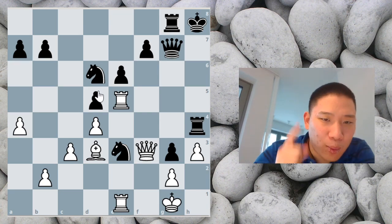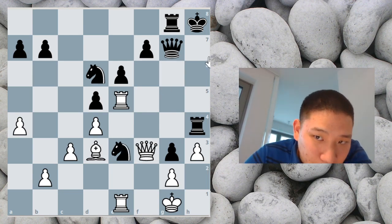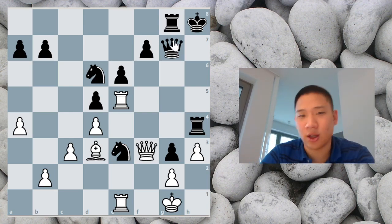Okay, two tips. Tip one: it has nothing to do with this knight. Tip two: this bishop is compressing the king beautifully on h7 — the king has no squares. Just saying.